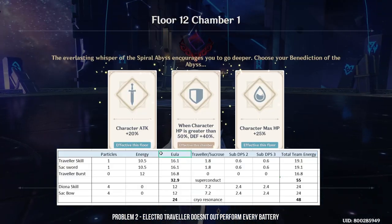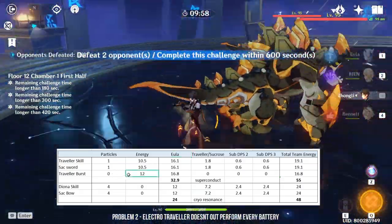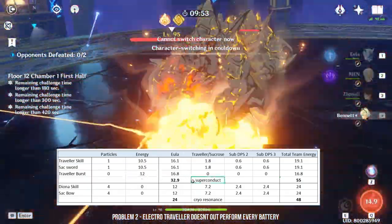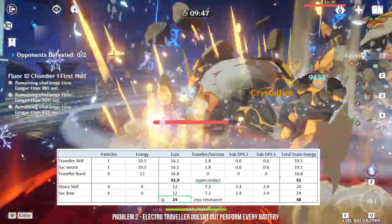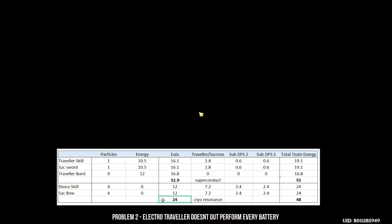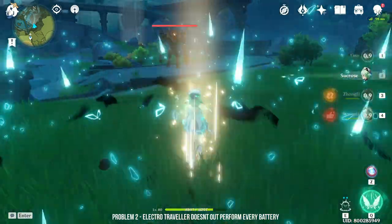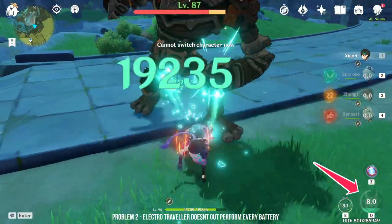How about Eula? For Eula's case, she is actually able to benefit from Electro Traveler's elemental burst because you need to do normal attacks. Eula also benefits from superconduct because she is a physical main DPS. As for Diona with sacrificial bow, she is able to generate 24 energy for Eula, which is less than Electro MC. Diona also provides shield, healing, and cryo resonance — something to consider. Unlike Xiao's case, I think Electro MC is more well-rounded for Eula. This sums up my second problem: depending on your main DPS, Electro MC does not always outperform a good battery. Plus, the battery also often offers a good party resonance effect.